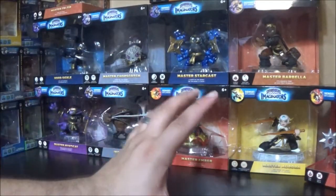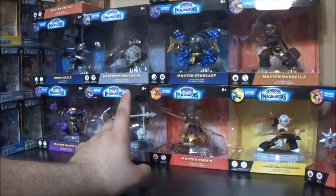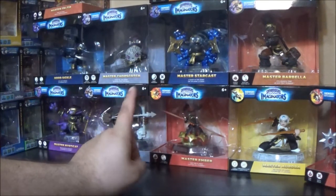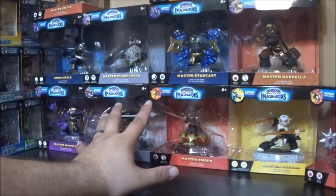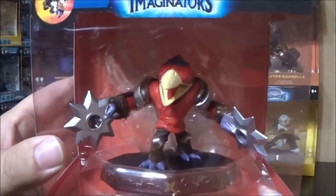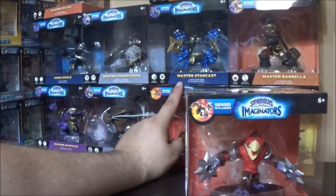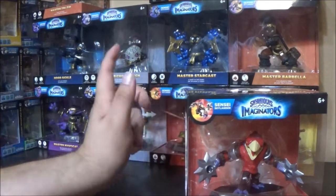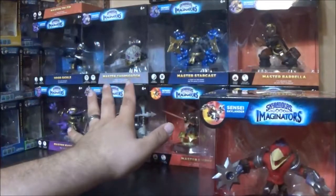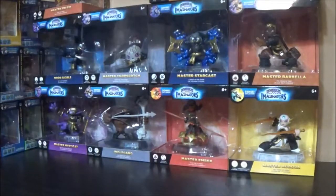There were a couple of characters I think were available that I didn't get sent — you'd have to check out Skylander Boy and Girl's channel for things like Crash Bandicoot and maybe one or two more. But for the most part, this was everything going to be available at launch. So, Taekwon Crow — very awesome. The good guys have 'Master' in front of their name as far as I can tell, and the bad guys don't. So we've got Taekwon Crow here, looks very awesome. Master Ambush — very sweet looking.